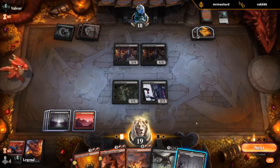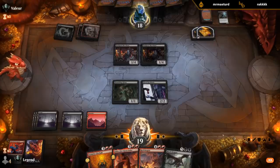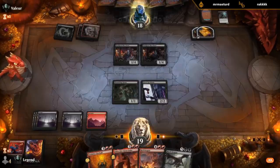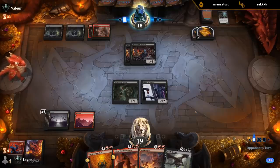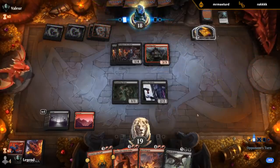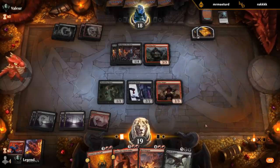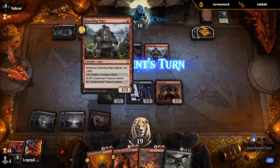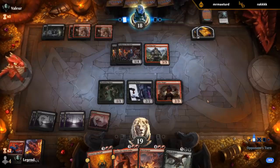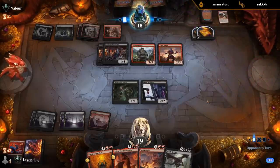If our opponent is sitting on Price of Loyalty we're going to be in trouble. I could suicide-attack my Ghast just to make a treasure — that doesn't seem very good — so I'm just going to pass it back. If our opponent has answers for our dragons it's going to be a tough battle. Hoarding Ogre and a Valorsinger to draw. Just going to hang back and hope that Ogre doesn't get out of hand because every treasure represents an extra card with Merchant.